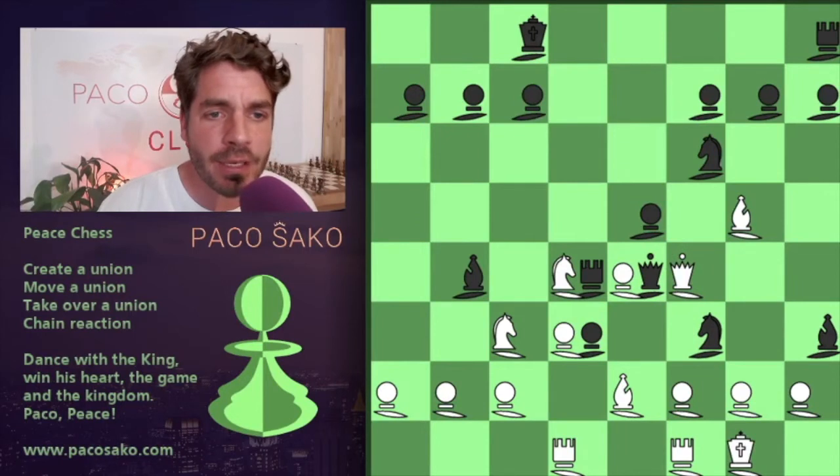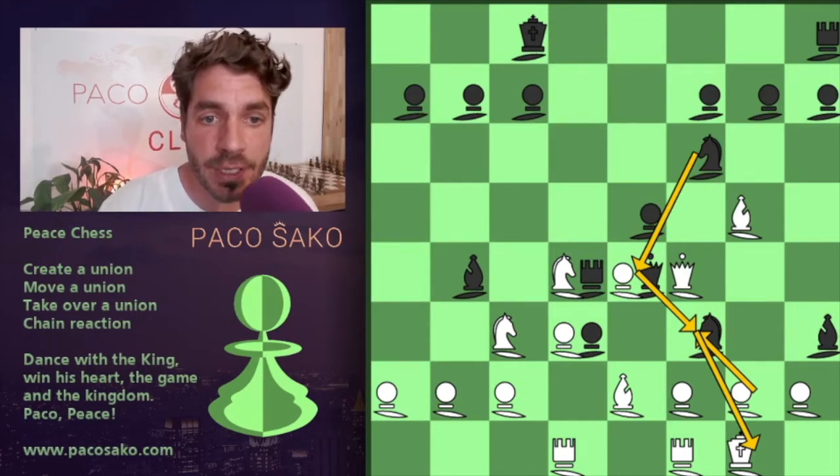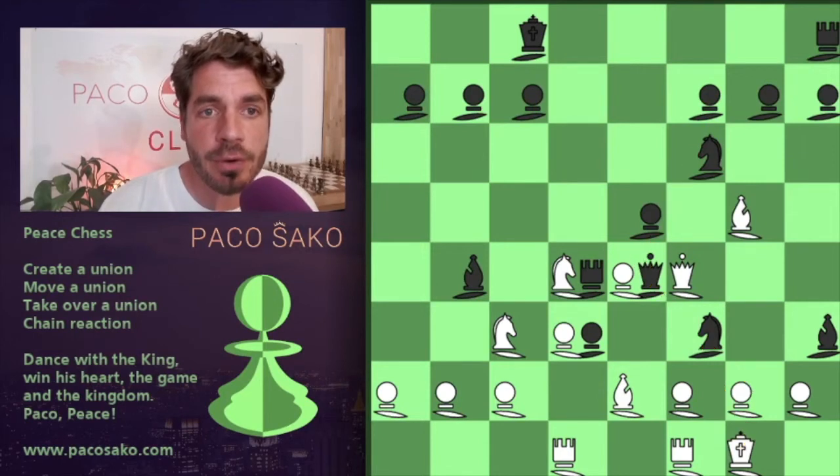Now I cannot create a union with my pawn with his knight, because his knight can be released via the queen and towards the king. The other knight on f6 can release the queen, release the knight, and create a union with the king. So the only option for now is to move my king inside.